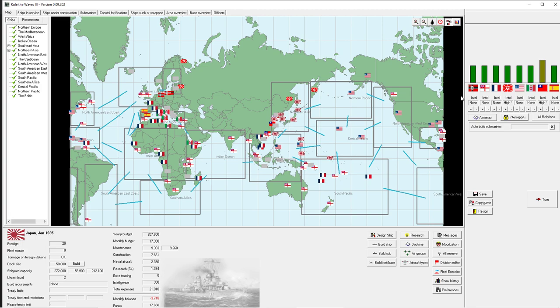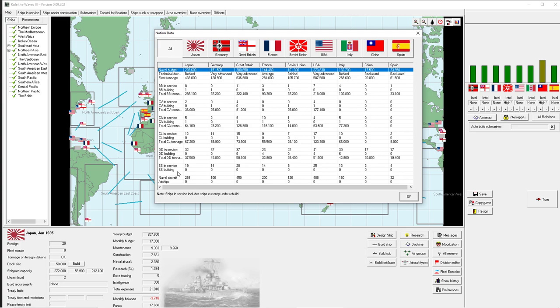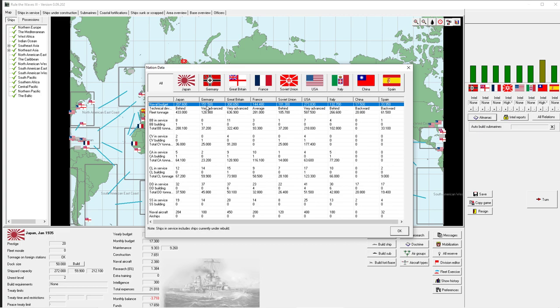We are mostly going to be focused on dealing with smaller forces they can actually send here - attriting them down in a nutritional battle. That is indeed something like the Japanese strategy leading up to World War Two: attritioning down the American forces as they cross the Pacific and then defeating them in the big battle. Our naval budget currently is 207 million per year - that's the same number you can see down here, broken down into monthly budget too.